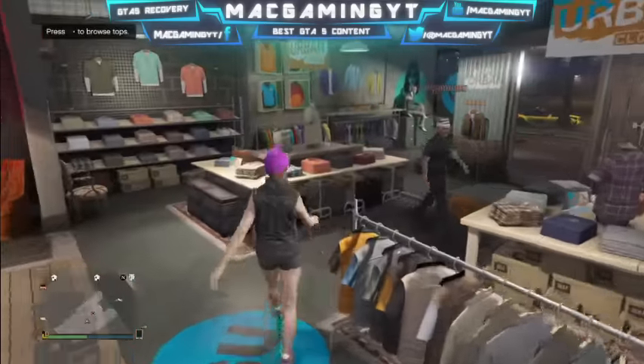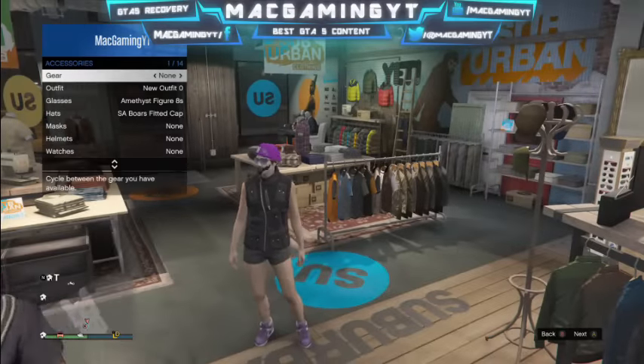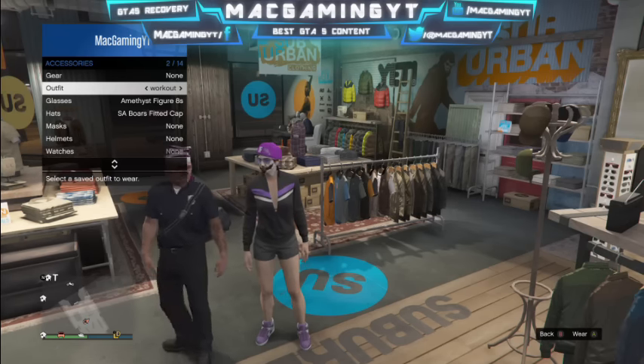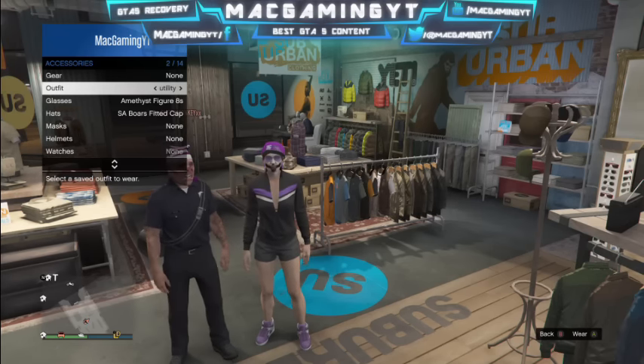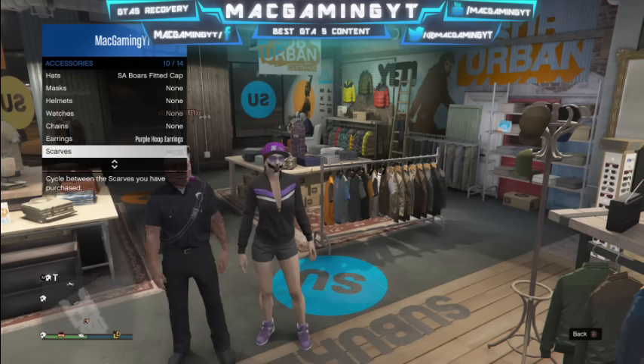Once you do that, simply back out, pull up your interaction menu, go to inventory, accessories, then go to the workout outfit and select it. Then go to the utility one but don't select it — just hover over it.